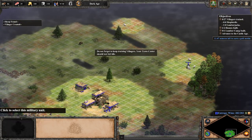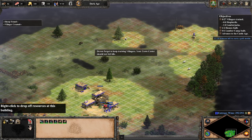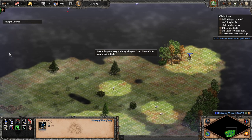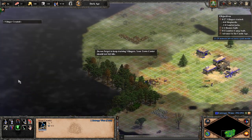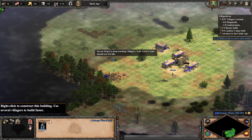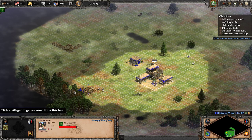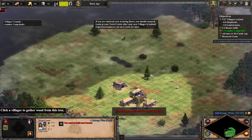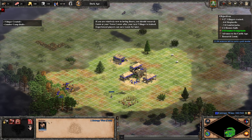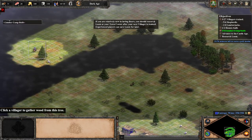Do not forget to keep training villagers. Your town center should not fall idle. If you are relatively new to luring boars, you should research loom at your town center after your next villager is trained. Experienced players can save loom for later.